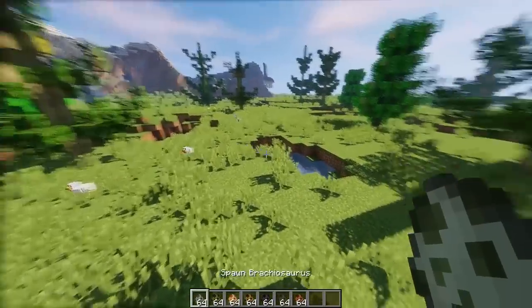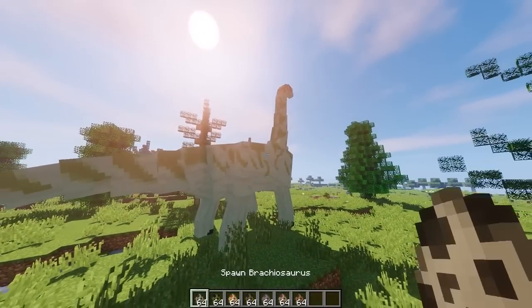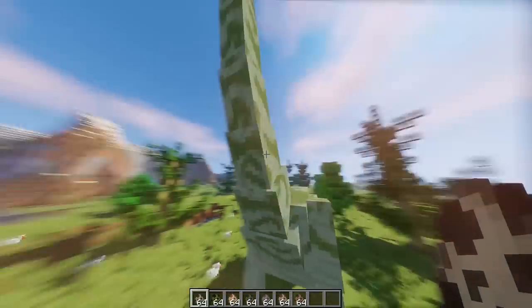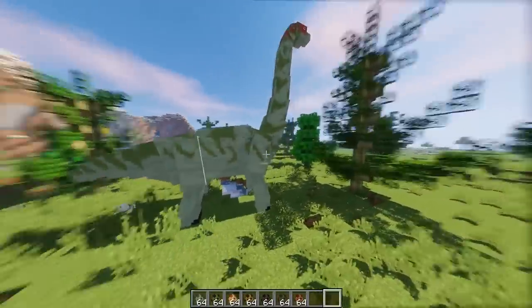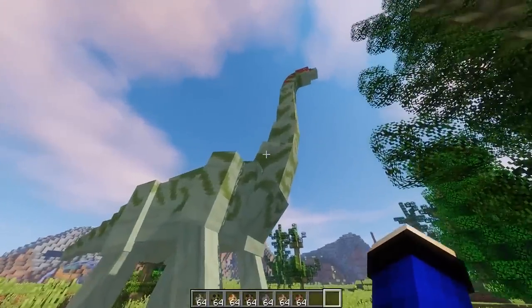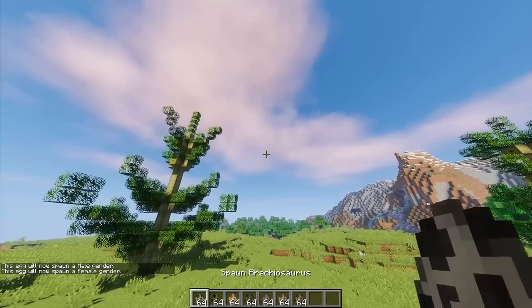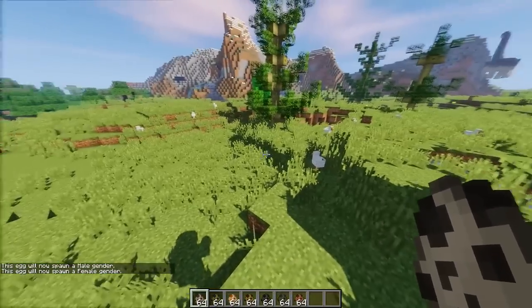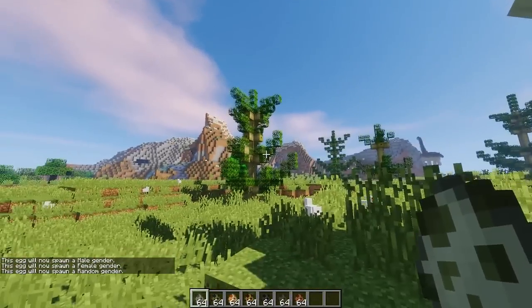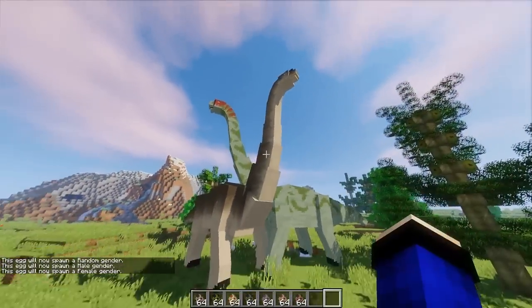Pertama kita punya Brachiosaurus - yang paling besar ini. Yang male. Kalau kalian mau ganti ke female, tinggal right-click - jangan ke block ya, pokoknya right-click di udara - dan kita ganti ke female. Tuh kan, jadi female.